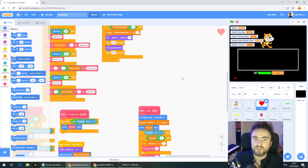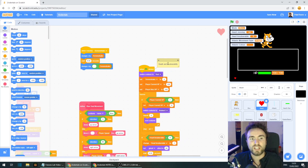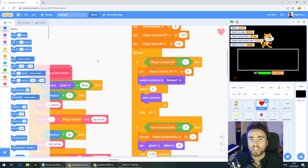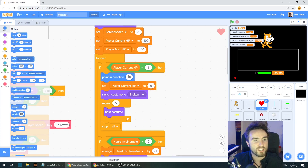That's a nice easy fix. All we need to do is go looking for the death and invulnerability code in our heart sprite, then look for if player HP less than 1. Right underneath there, we just need to get out a point in direction 90. I wish all bugs were that easy to fix. Let's move on to the next.